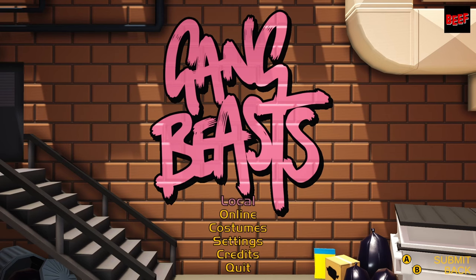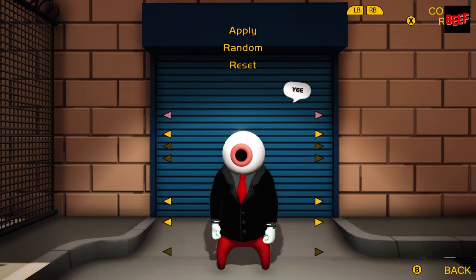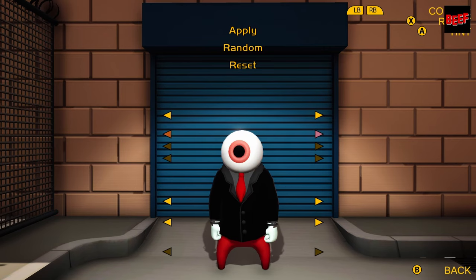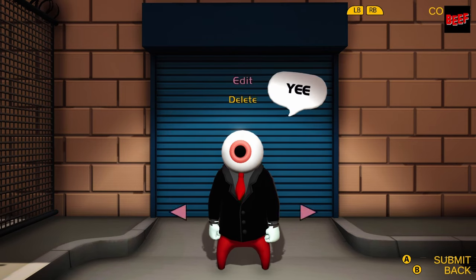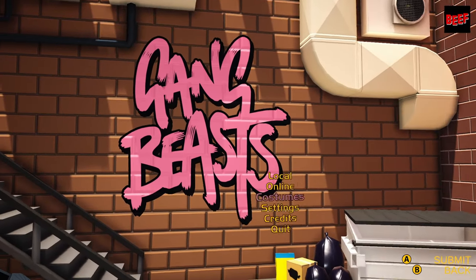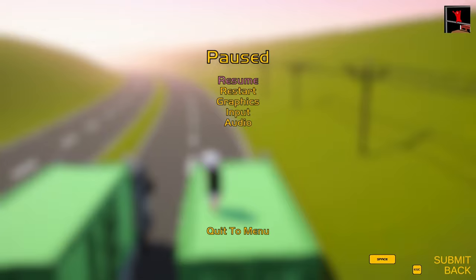Welcome to Beef City. The easiest achievement to get — all you need to do is go into Costumes, click Edit, and make whatever costume you want. As you can see, this is the costume I decided to choose. Click Apply, click Back, and there you go — that should unlock the achievement.